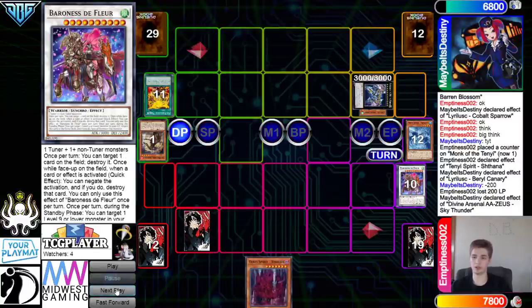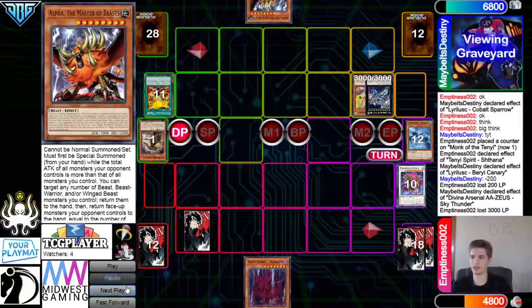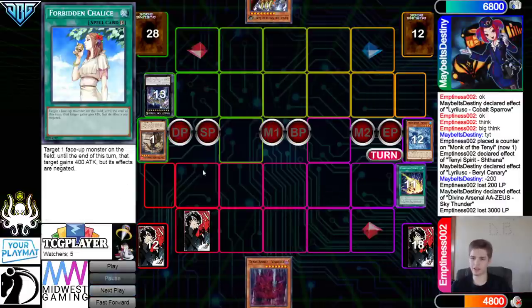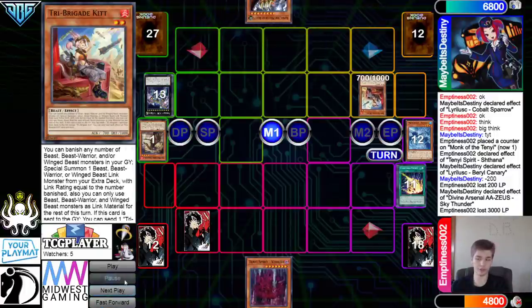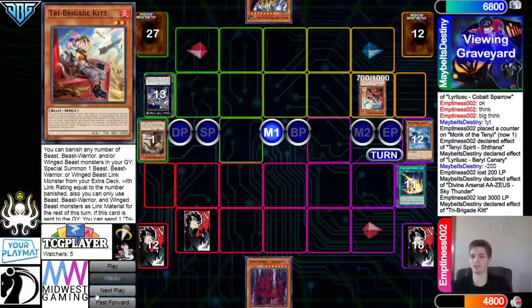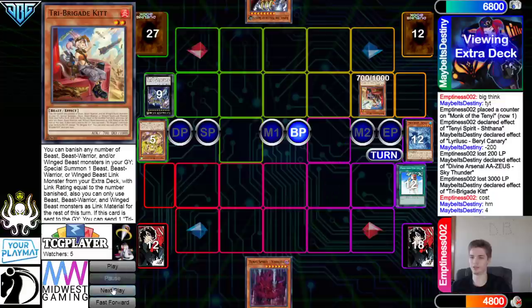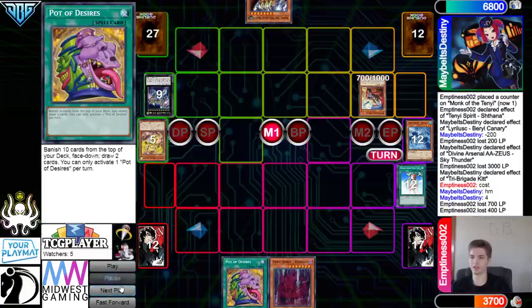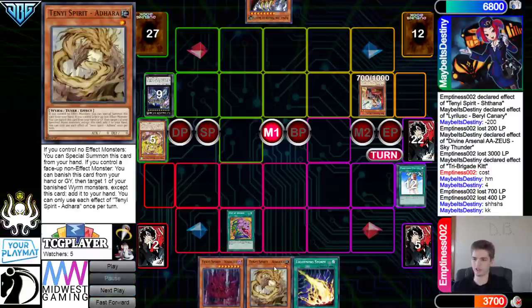They go to main phase, set Chalice, pass. Draw Alpha, attack with Zeus, pass turn, draw Lightning Storm. Main phase Lightning Storm — they would have had a Tri-Brigade and it would have been so much better, they would have been able to get to their engine. They draw Kit — that would have been to their engine a turn before though, huge difference. Normal summon Kit, activate that effect, banish 4, chain Chalice, attack for 11 and take 400. Pass turn, draw Desires. If they lose this game it's literally just because they forgot Nervo.